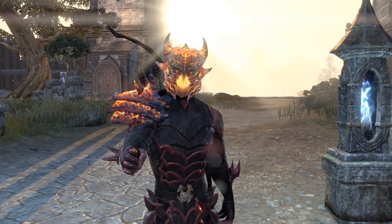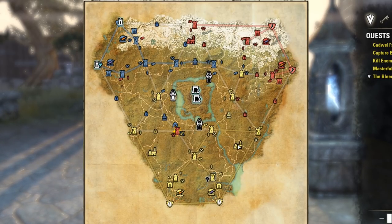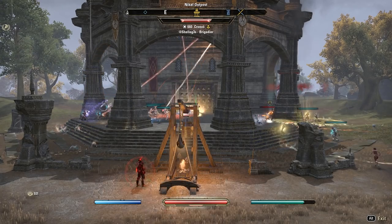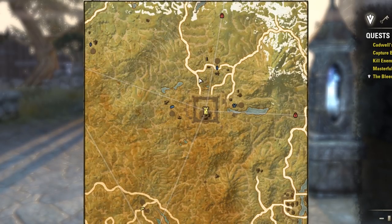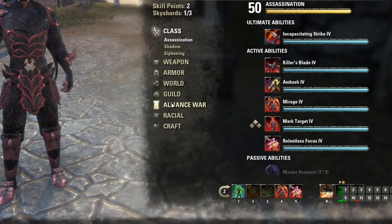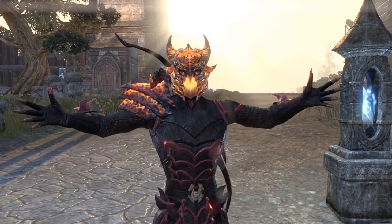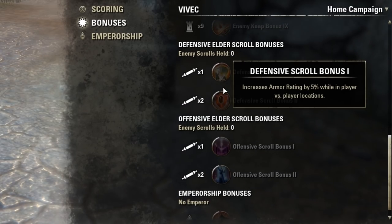A quick rundown of your locations: these are keeps, capturable by anyone. These are towns, which can be taken over by anyone and used as teleport locations for your alliance and to buy specific PvP sets. These are outposts, like a keep without a wall. These little trinkets around castles are called resources — capturing enemy resources will cut them off from spawning at that keep, and if you have the continuous attack perk, it'll give you tons of bonus damage and recovery. These here are your alliance's gates, and if these are open, your alliance is doing something very wrong — the enemy will charge in and try to steal your scrolls, which are your PvP bonuses.